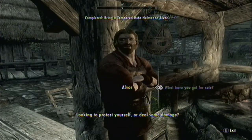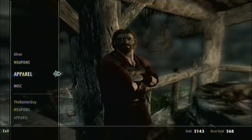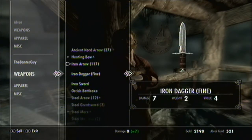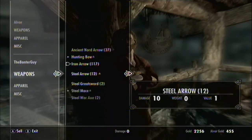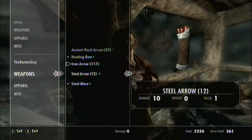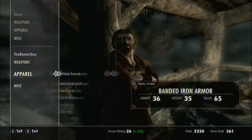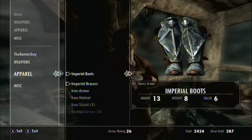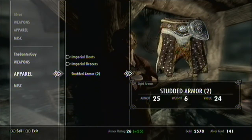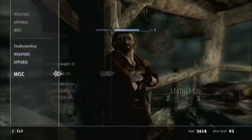What have you got for sale? 'You're looking to protect yourself or deal some damage?' I'm looking to sell you some crap. Get rid of those — because I'm not... 200. I'll keep the steel mace, obviously. Get rid of that, and that, and that, and all those.